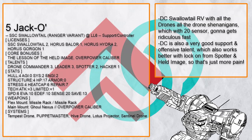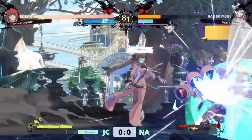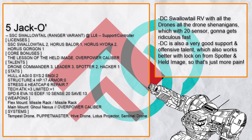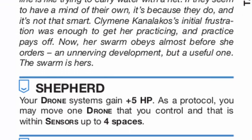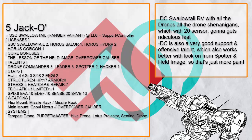Jack O is another Drone Commander Swallowtail RV — just hide and throw out all the drones to make movement as annoying as possible for enemies. Besides having Leader, Spotter, and Held Image, Drone Commander itself is also an excellent support talent with some offensive power. Held Image basically just lets you throw free movement at your allies every turn — it's so good.